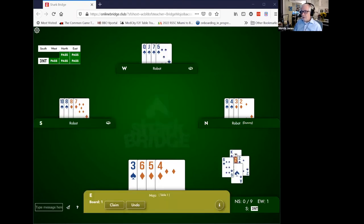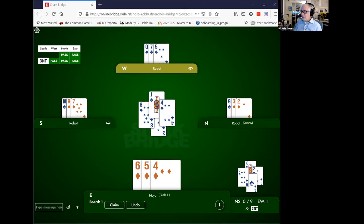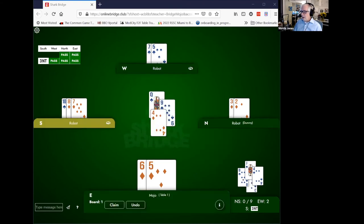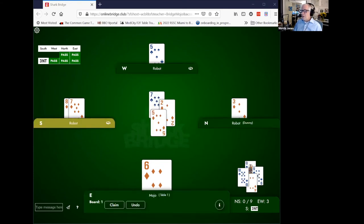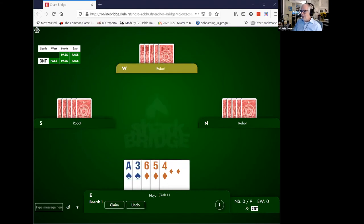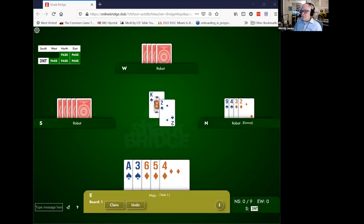So when partner leads the king, the right play for you in third seat is to overtake his king with your ace, keeping the little card so you can lead it back to them. If I lead the suit back, partner now gets to win the jack, the queen, the seven, and their five — we get all the tricks. Unblocking is one of those cases where you have to fight your instincts about when to play a card. Your partner is winning the trick, but it is the only way to unblock the suit and keep playing the cards you need to set the contract.